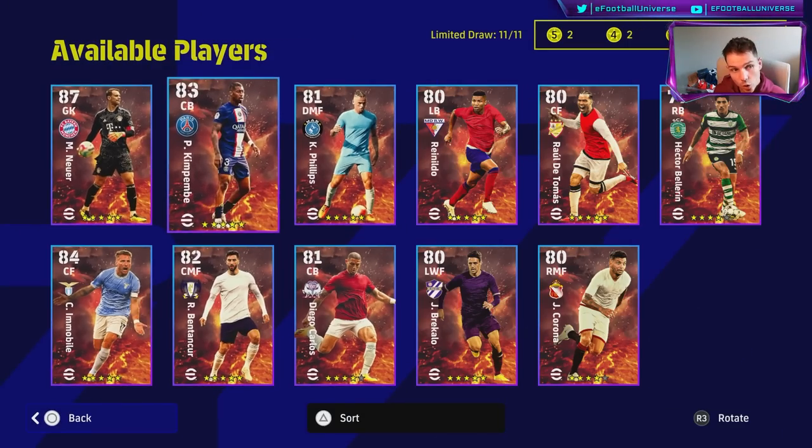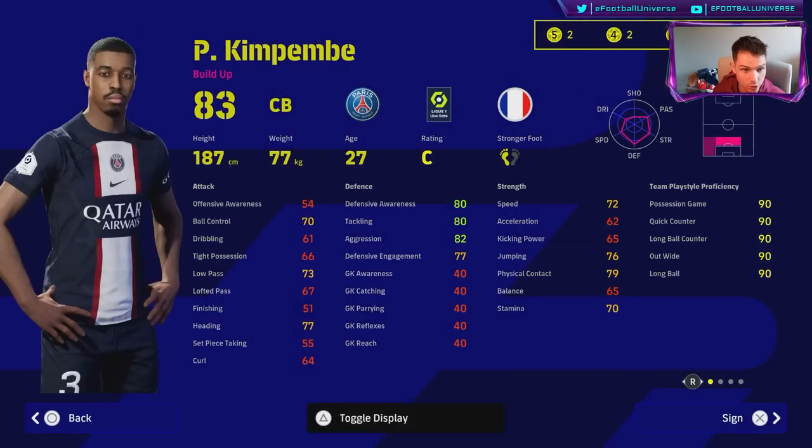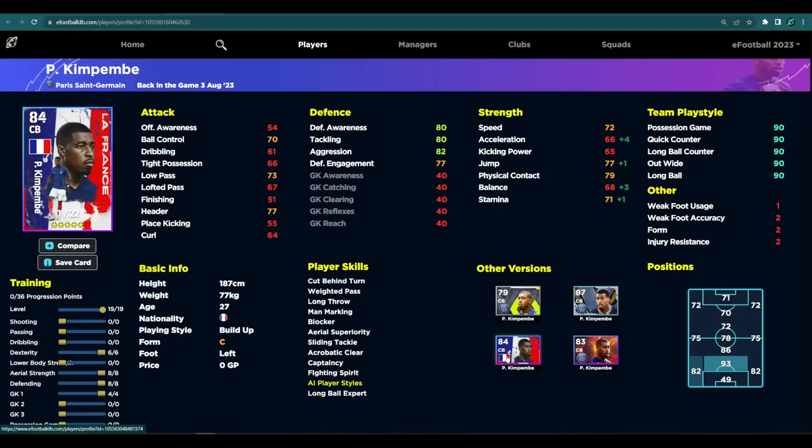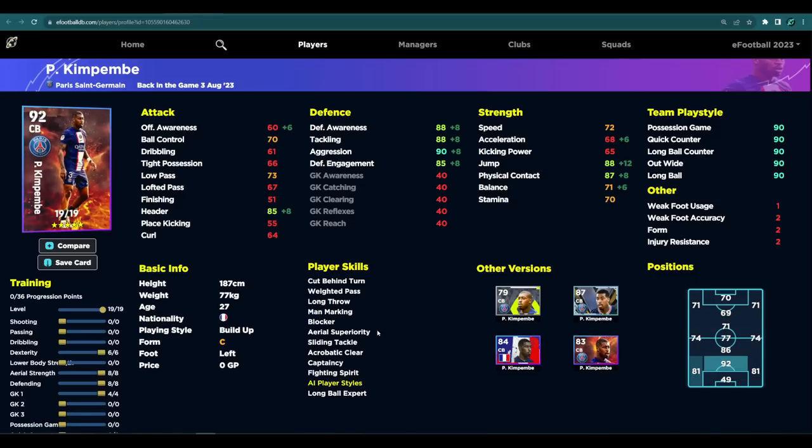The next two I'd recommend are Neuer and Kempembe. Neuer is a bit hit and miss. Kempembe only goes to 19 levels — my personal opinion is that Marquinhos's standard form is better than Kempembe. Kempembe is an absolute boss in the game but the form is a bit of a killer. You can easily get into the 90s with aggression, defensive awareness, and tackling, and jump goes quite high too. Pace isn't as big a concern as you'd think, so it's a fairly solid center back — but Marquinhos from the French pack with 22 levels is a much better card.